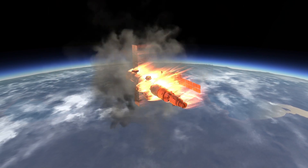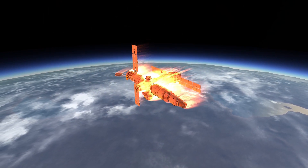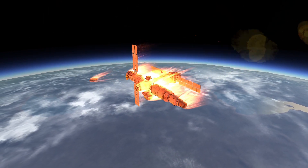The other pieces of it — mainly the structural pieces — are actually going in front of the station. A plasma trail is forming behind the station. I have a mod that enhances re-entry effects, and that's what it's doing.